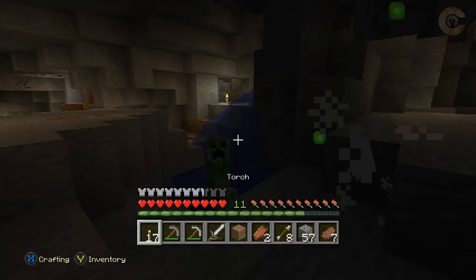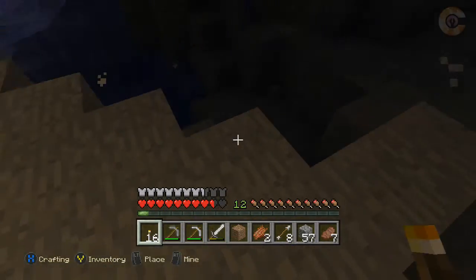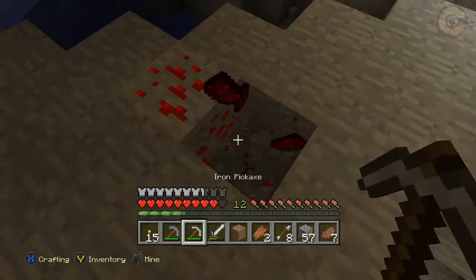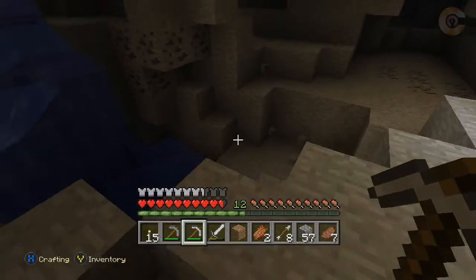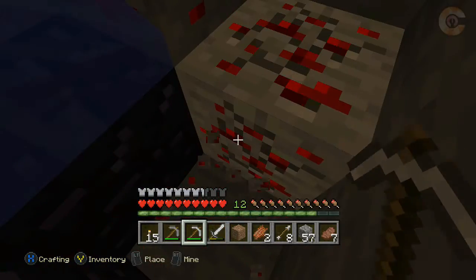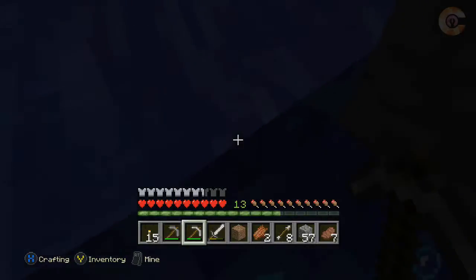It's dark right here. Creeper, get away from me! Okay, let's grab this now. I'll grab it for its experience value — that's good. Some more down here. Give me some experience. That way I can use it to enchant later on, if I don't die.